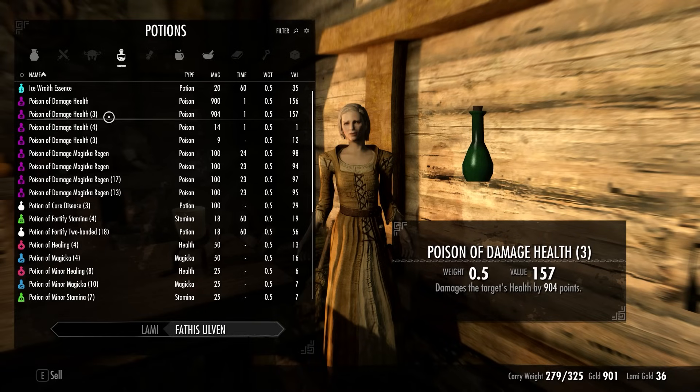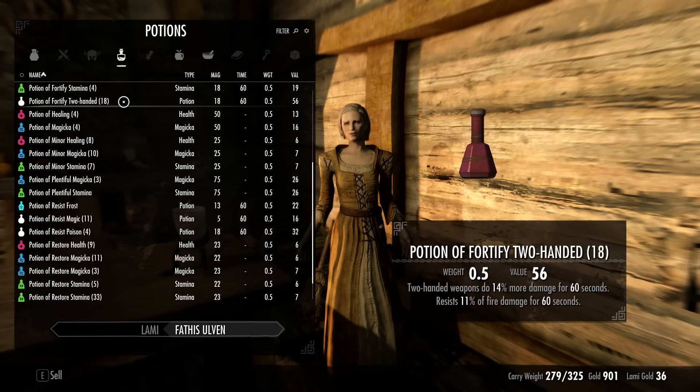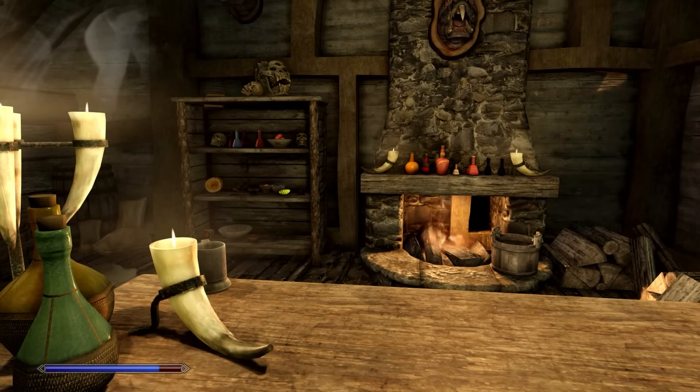I almost want to sell those bat-wing poisons just so I don't have utterly game-breaking weapons in my inventory — but I just know that'll be super useful one day against a really annoying enemy. No wonder the bat wings were insta-killing us. Bat wings are apparently a source of extremely potent poison.